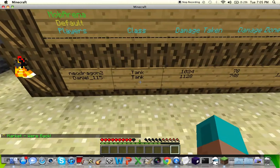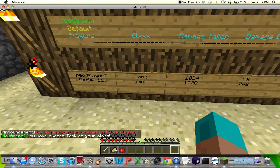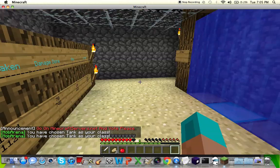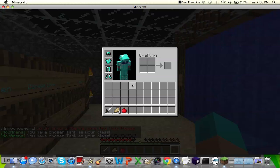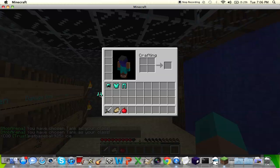What we're going to want to do is click on the class that says Tank. When we click on the Tank, it gives us the tank and you can see the armor and everything. We can even take off this armor.